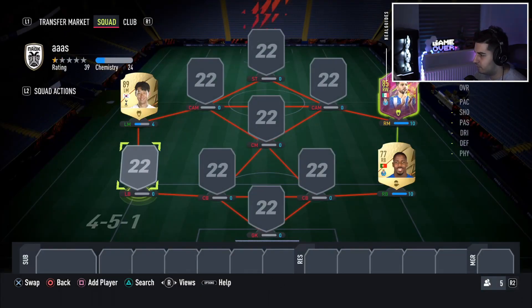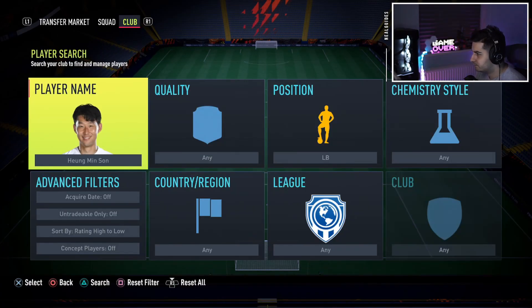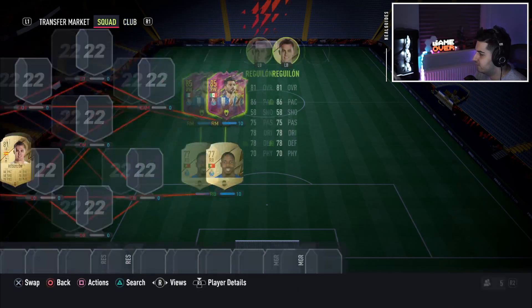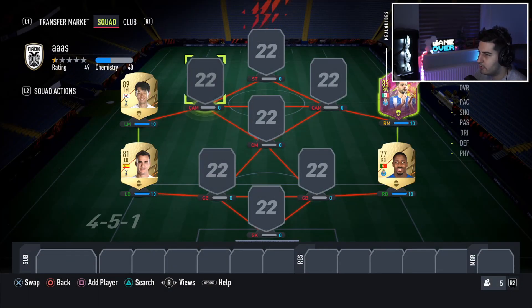For left back, unfortunately we're going with Reguilon. I trust him — he's a fantastic card. If you want to get Son on eight chemistry, you could go for Freddie Lundberg if you really don't like Son, but that's a significant downgrade. Then we move over to the attack.